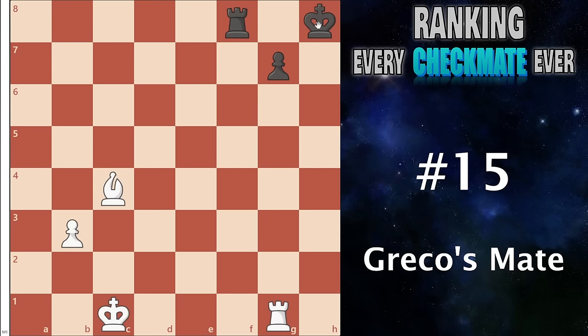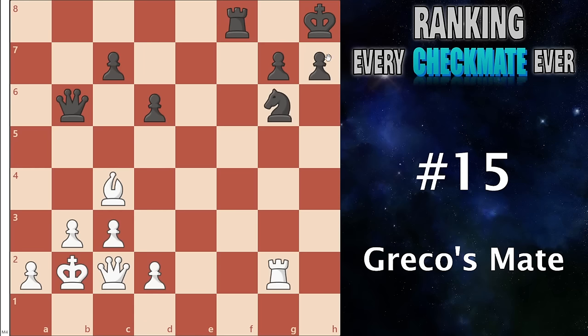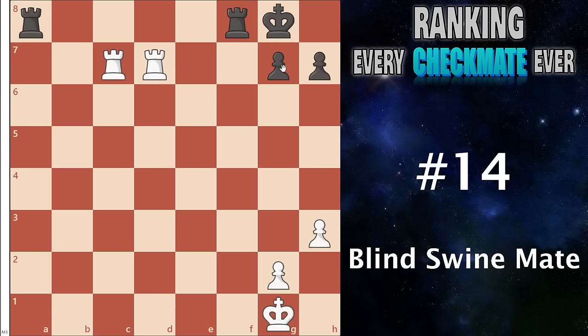Number 15 I have the Greco's mate. This is when the enemy king is in the corner and you have a bishop peering directly into them, and you can move your rook or queen onto the h-file for a nice checkmate. There's nothing really wrong here — it's just a nice little pattern and can also be compounded well into a lot of attacking ideas. For example, in this puzzle, queen takes g6 is completely winning because if they capture back, you now have the Greco's mate with the simple rook to h2.